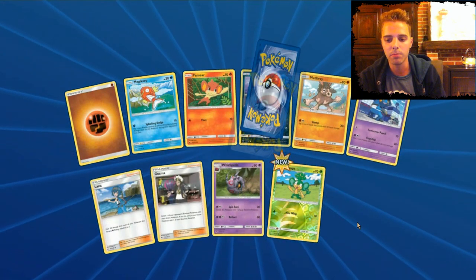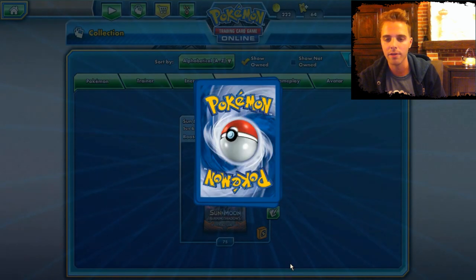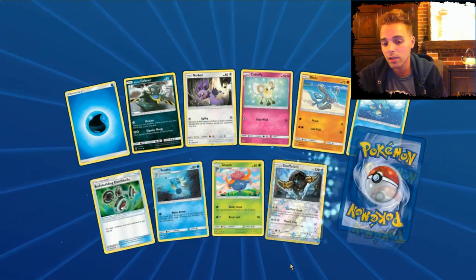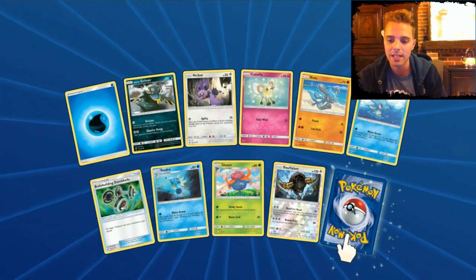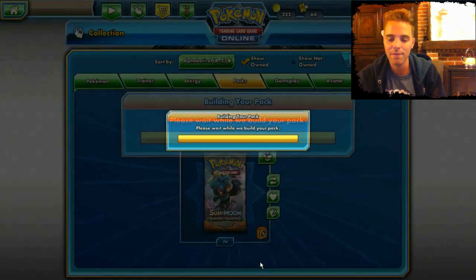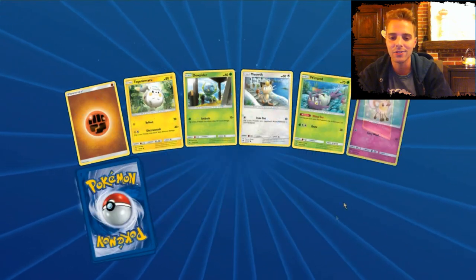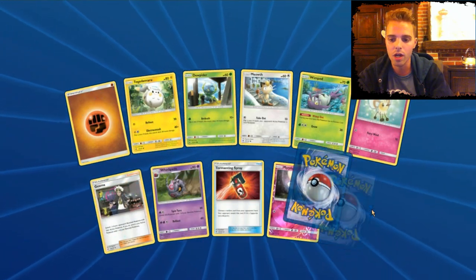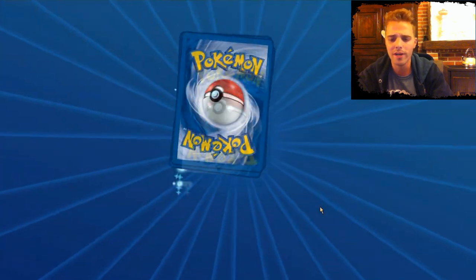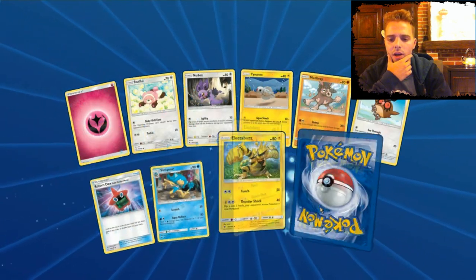Another Guzma — always great to pull that one. Here we have Malamar — definitely not a great rare. If you want to pull a regular rare, Alolan Ninetales will be your best bet as a non-GX attacker since it cannot be hit by EXs and GXs. Ninetales can also be really satisfying. Another Guzma here, and boom — we have Tangrowth! We are tangled in this web. We need another Ultra Rare — Galissapal and Gardevoir are the best ones.